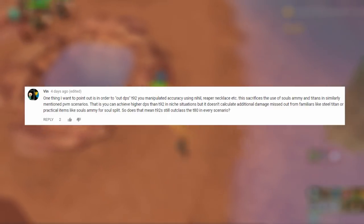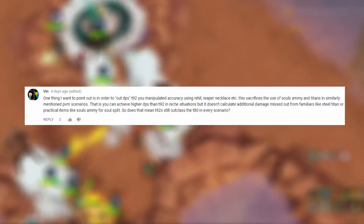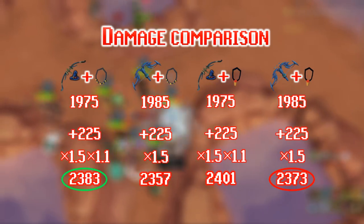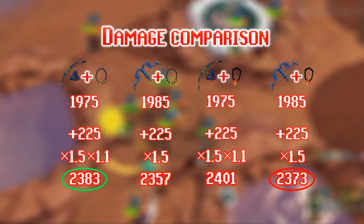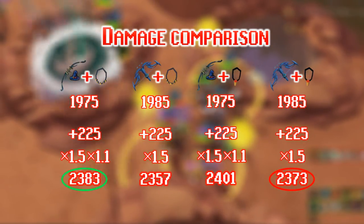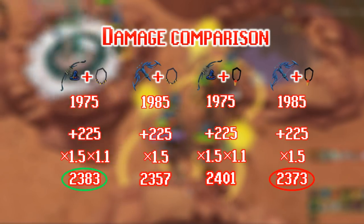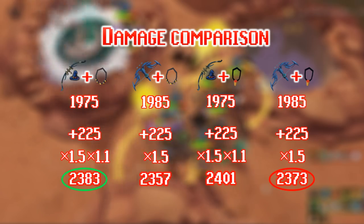Vin asked: in order to out-DPS the Tier 92, you manipulated accuracy, which sacrifices the use of Amulet of Souls and Nihil in PVM scenarios. Valid point. If you need a lot of healing, the Amulet of Souls is absolutely better than the Reaper Necklace. But if you only care about DPS: even though the Reaper Necklace has a +36 equipment bonus versus the Amulet of Souls' +46, this does not outweigh the Mage Hex Hunter's damage rating advantage. The important comparison is Mage Hex Hunter with Reaper Necklace versus Seren God Bow with Amulet of Souls - the damage rating is still higher by 10. So if you definitely need the Reaper Necklace to reach 100% hit chance, it's worth bringing even though it slightly impacts your damage rating.